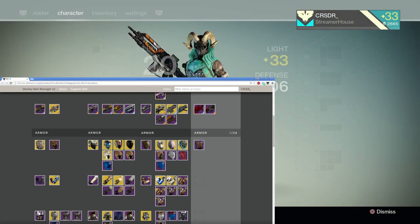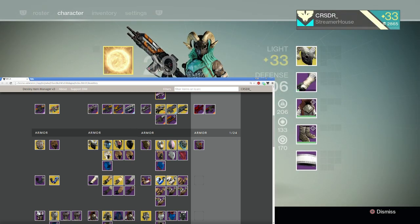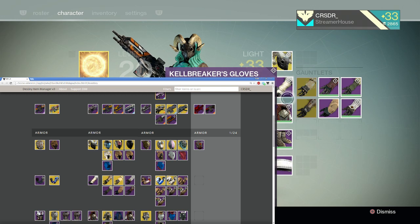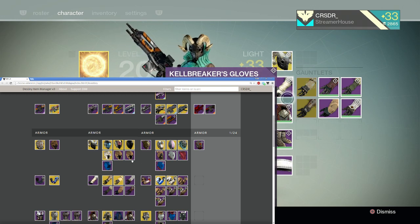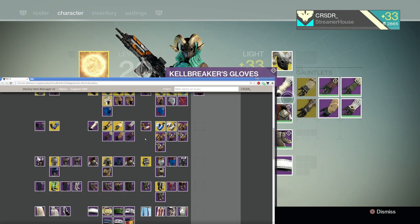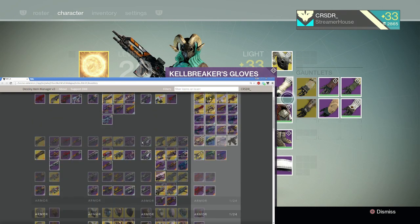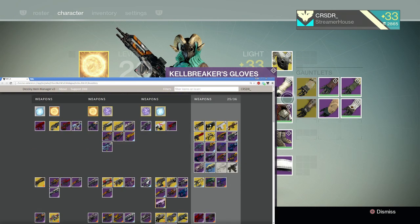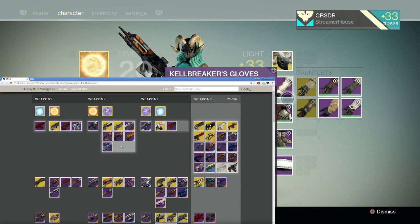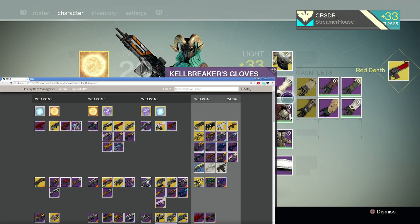It works for gear as well. Let's take a look here — we have my Ram helmet, we have my gear, we have my suit. Kel Breaker's gloves — I want to equip those. I actually don't have anything to bring over. Let's take a look at my vault. I have my Red Death in my vault so I want to equip it on me — drag from my vault. There it is. I have it on my character instantly.